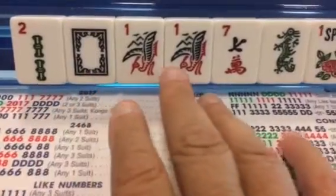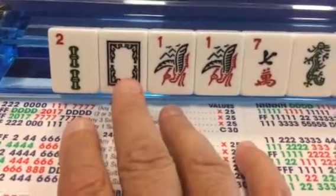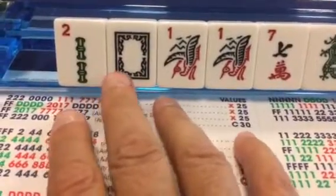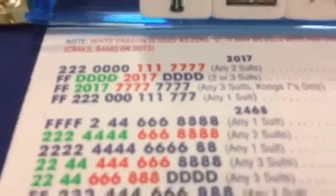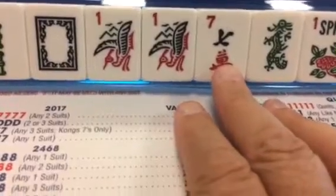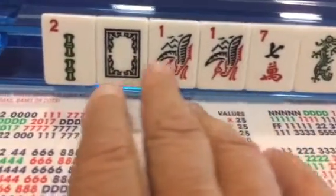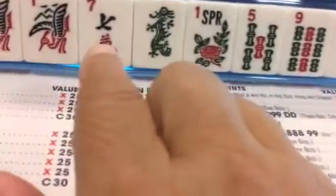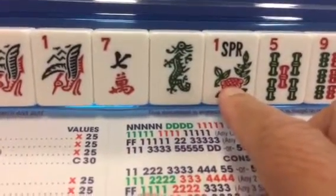This is what I've got: a two bam, some one bams, and right here the white dragon — the soap — which would be great if I was going for the year, which would be up here in the 2017 hands. So I've got the makings of a possible hand. I have a seven crack which I might hang on to just in case cracks come in, and the twos and ones for the same year. I also have a green dragon, not much good to me at this stage.